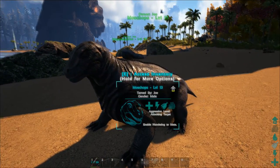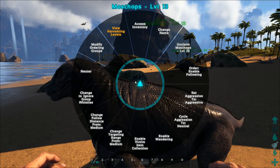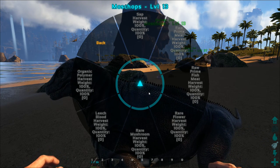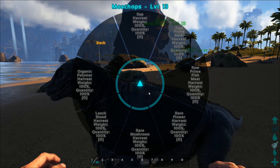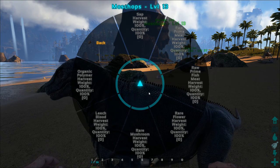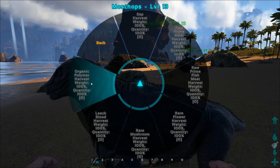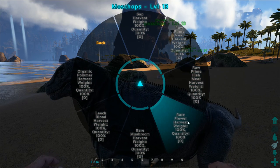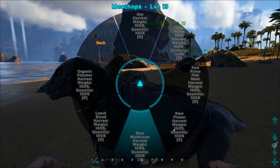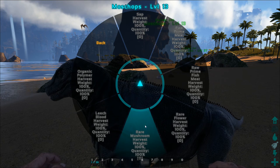There are quite a few unique abilities about the Moschops. If you open up its inventory you can view harvesting levels. What this does is let you assign a specific resource you'd like it to gather — it can gather a higher quantity of that resource than any other dino. Unfortunately there is only a limited selection: organic polymer, leech blood, rare mushrooms, rare flowers.